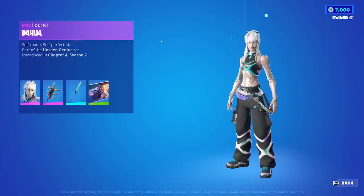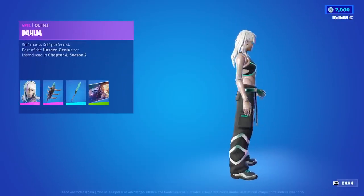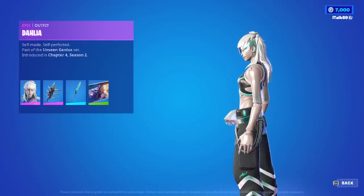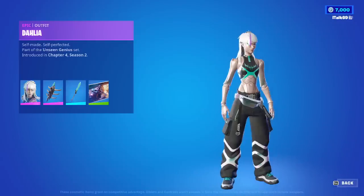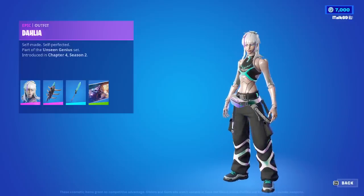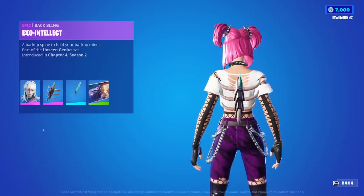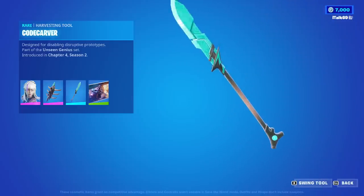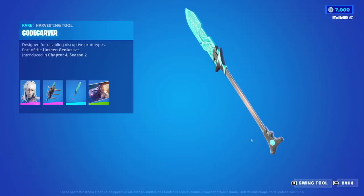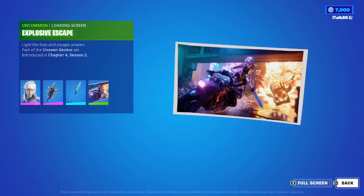We've got a new Fortnite Crew coming up very shortly. Her name is Dahlia — nice use of the word there since she's like a doll, I think that's what they were going for. This skin is very unique; the body being like an action figure is pretty cool, though a bit creepy. She comes with the Exo Intellect Back Bling — not totally sold on it — and the Code Carver Pickaxe, also not my favorite. There's also the Explosive Escape loading screen, and the character shown there will most likely be the next Fortnite Crew after this one.